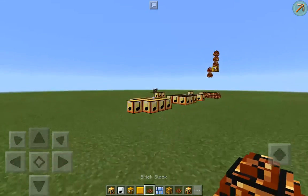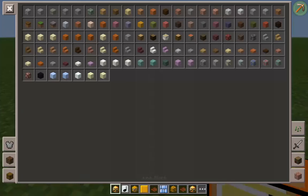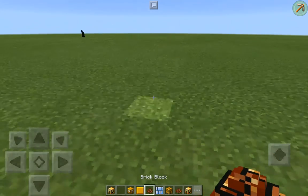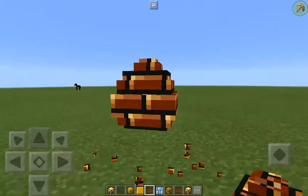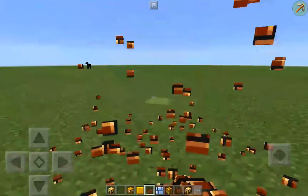This brick box looks like an ender dragon egg, so I wonder if I were to touch it, would it disappear? No — wow, that's pretty good. If I were to jump under these blocks, they wouldn't break either, so that's another thing.